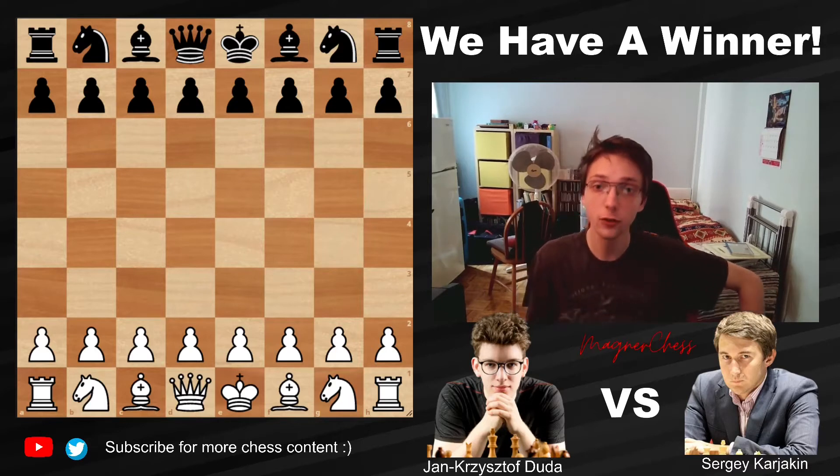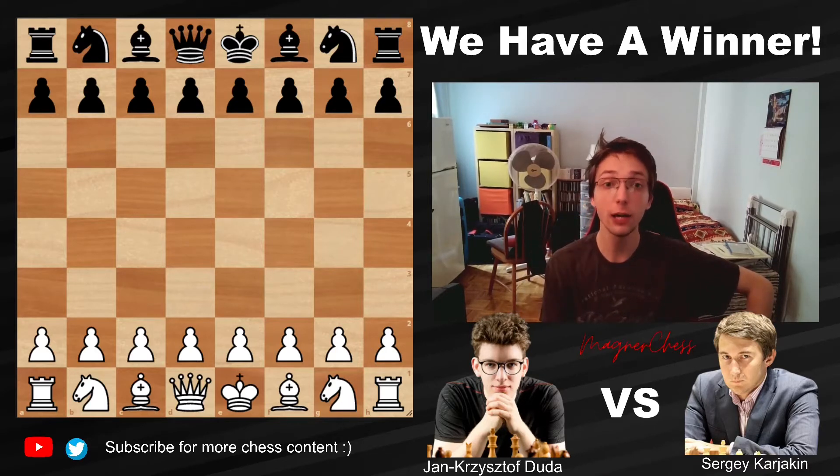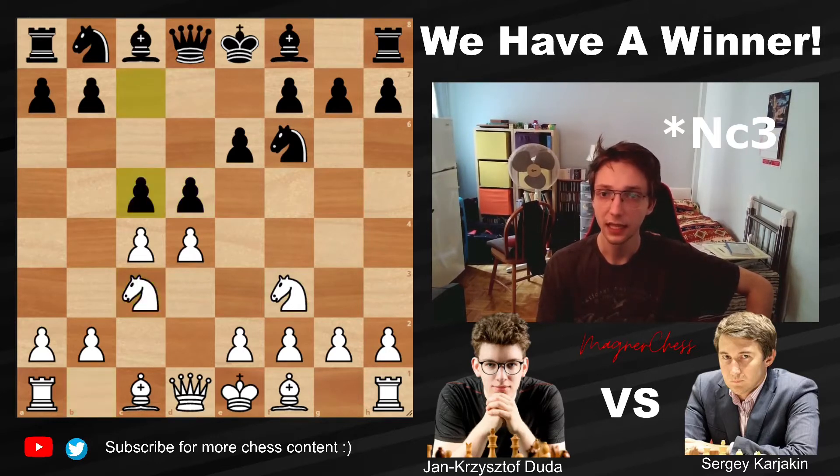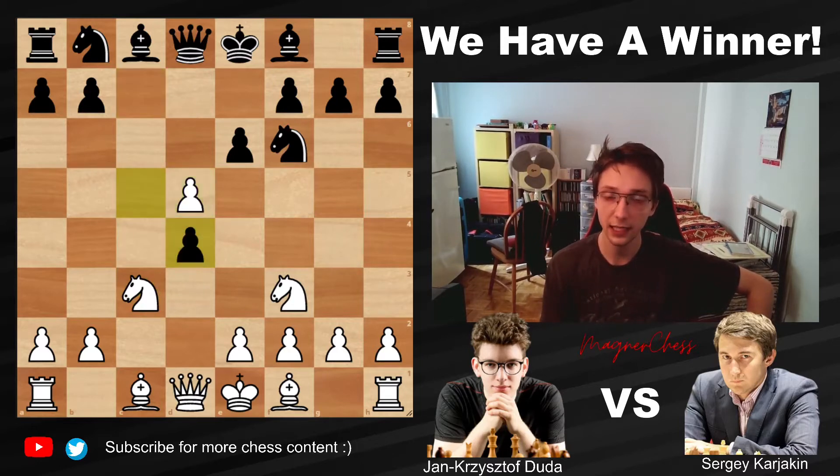The first game was drawn, and this is the second game. Duda with the white pieces opens with D4. We have Nf6, C4, E6, Nf3, and D5 — we transpose into a Queen's Gambit Declined. Then Nf6, C5 striking in the center — this is the Semi-Tarrasch — and now Cxd5, Cxd4, a very trendy way to play nowadays.